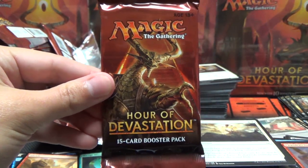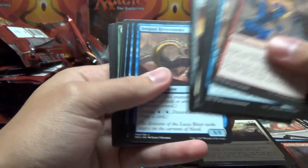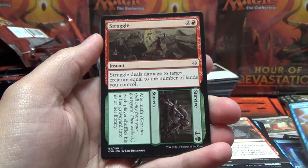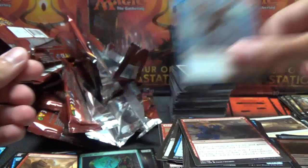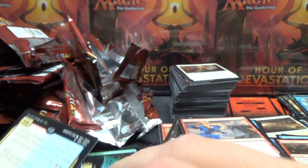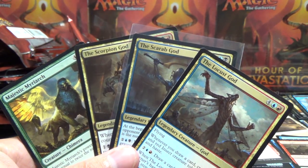And that, ladies and gentlemen, boys and girls, children of all ages, brings us to the last pack - last chance for glory. We've got Sinuous Striker, Vizier of the Anointed, Struggle Survive, and Ramunap Hydra. I was hoping for Ramunap Excavator, but we get the Hydra. And then a Plains and another insect token. I believe the expected in a box is four and a half Mythics, so we fell short there with four. But we've got all three gods plus Majestic Myriarch.